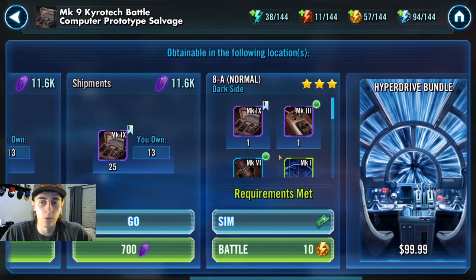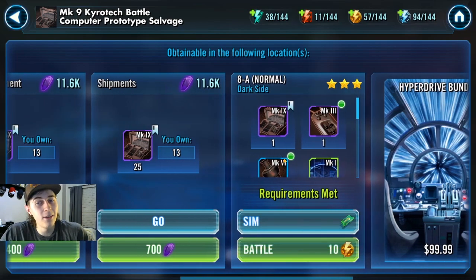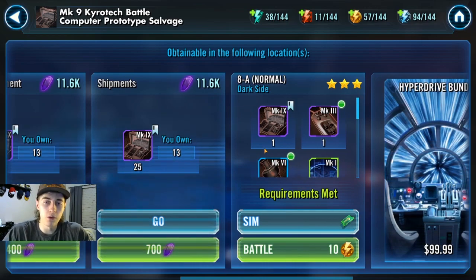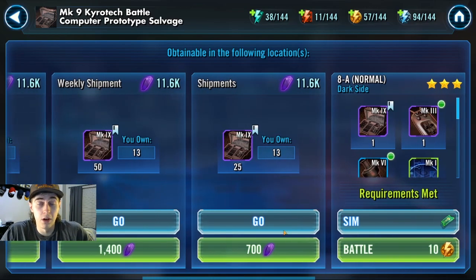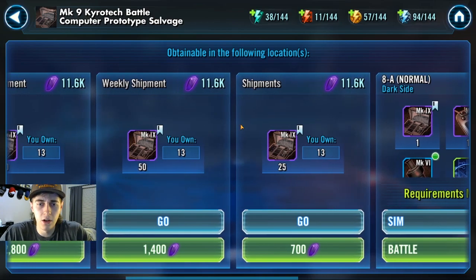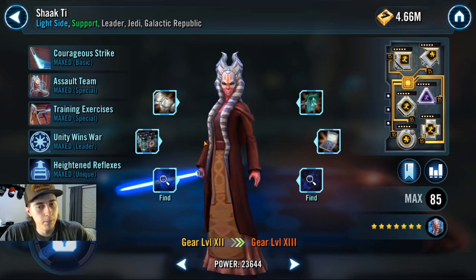You get some every day when you do your daily login stuff. I wouldn't really farm these at all - just accumulate them over time. Once you get 25, you can just buy the next 25 for 700. Chirotex is really only to get people to gear 13. For the most part, if it's not a brand new character like a Shaak Ti or Malak that has Chirotex before gear 13, you probably don't want to spend them all right away - hoard a little bit.